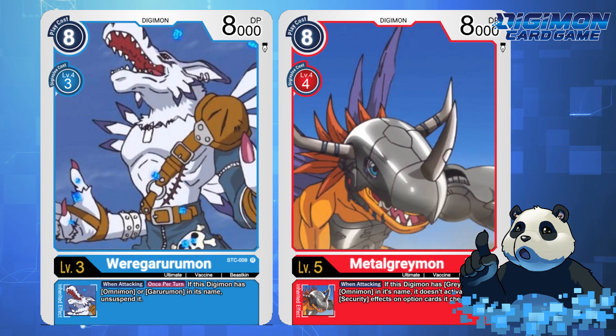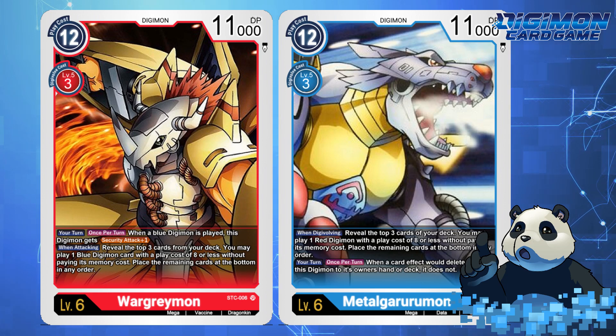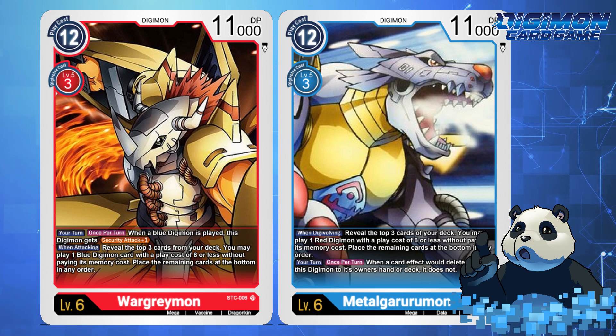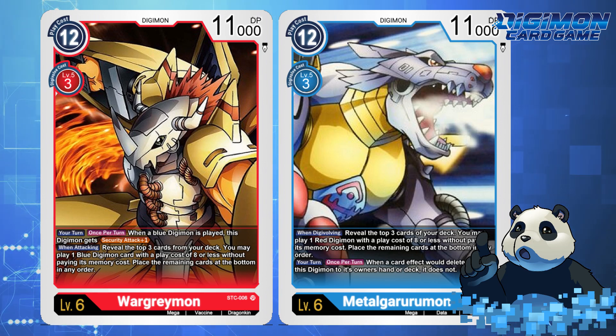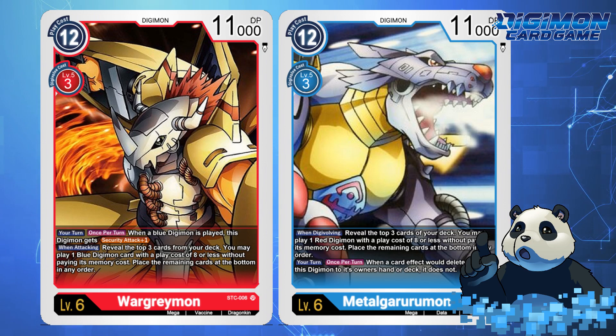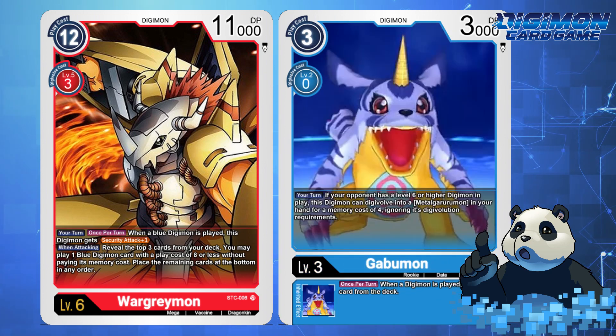For level 6s, you'd have the standard WarGreymon and MetalGreymon in the deck. For WarGreymon, it'd have a Digivolution cost of 3 and a play cost of 11. Your turn, once per turn, when a blue Digimon is played, this Digimon gets Security Attack plus 1. When attacking, reveal the top 3 cards from your deck, then you may play 1 blue Digimon card with a play cost of 8 or less without paying its memory cost, and place the remaining cards at the bottom in any order. This facilitates aggressive swings and provides ways to grab WarGreymon or Gabumon if you're trying to warp Digivolve into MetalGreymon.